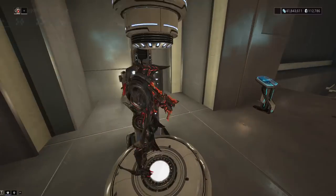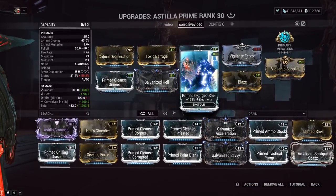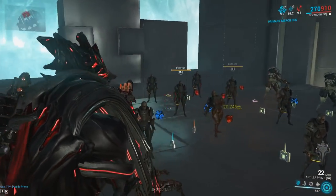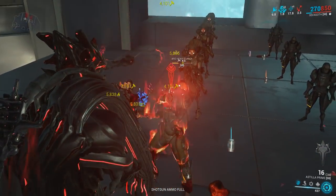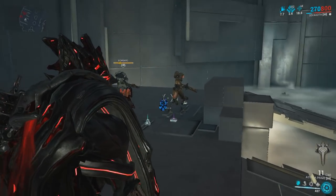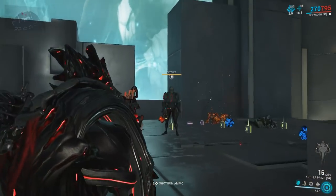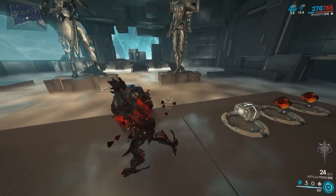If we switch to the corrosive build and do the same test, it should be an upfront one-shot, no questions asked — maybe not on the Bombards though. Corrosive Heat. I could technically run a 60/60 Heat instead of Blaze, but corrosive procs are a waste of time nowadays since they nerfed them way too much — Viral is just much better. One-shot with base damage on an Arid Heavy Gunner level 185 with no Riven. Body shot was about three shots. As for reload speed, Merciless is just enough — gets you down to about 1.5 seconds, which feels manageable.